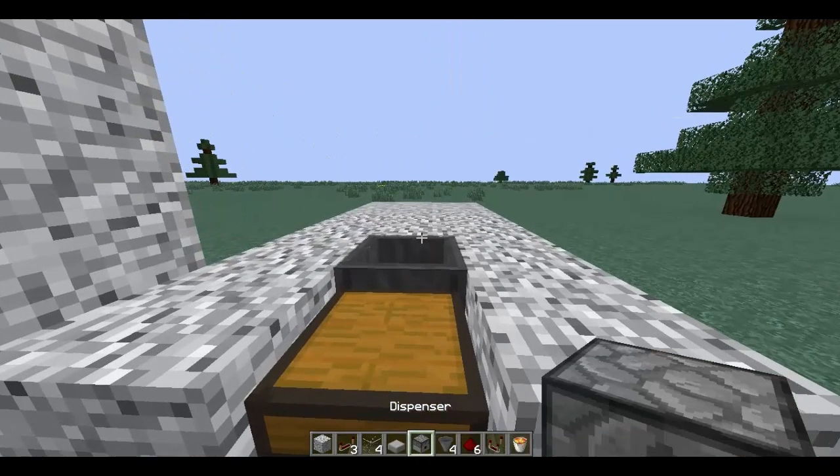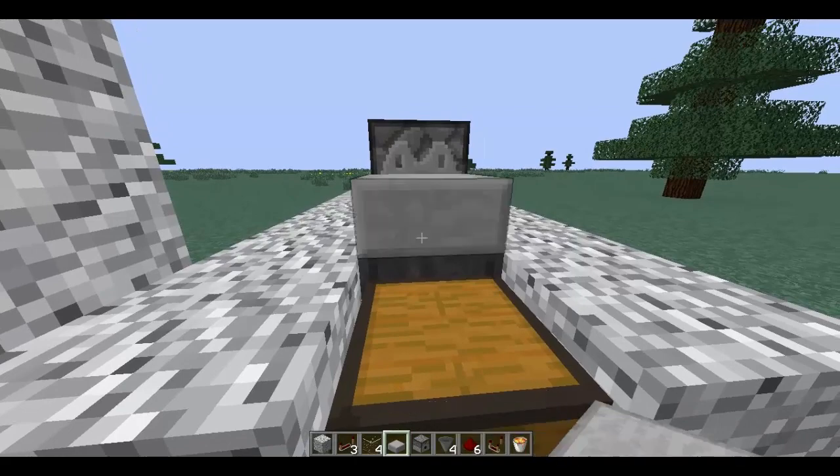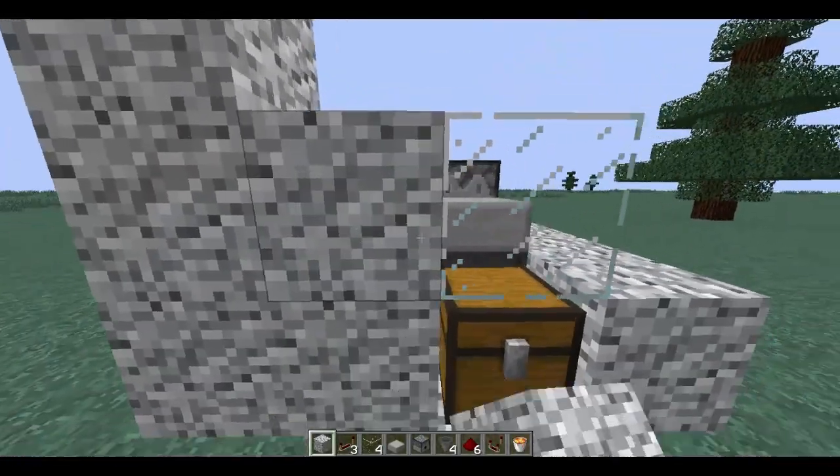Then you will want to put a dispenser behind the hopper, a stone or whatever kind of slab you would like on the hopper, and then a piece of glass on your chest as well as 3 blocks right next to all of them.